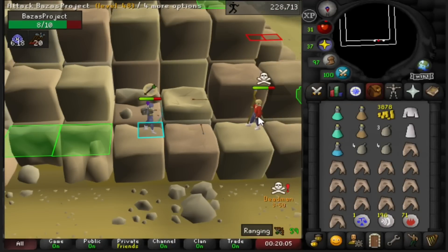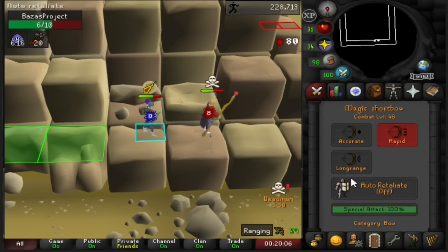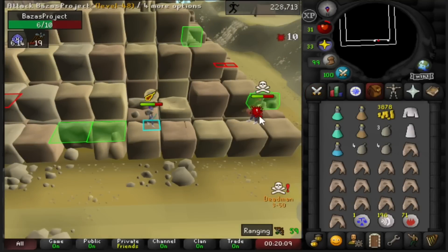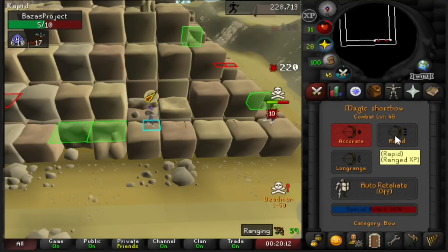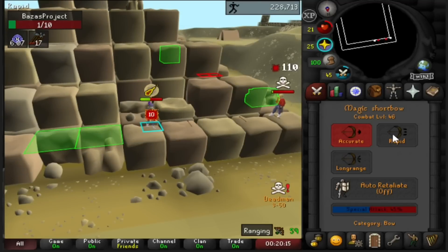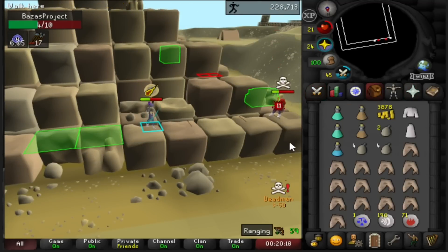Here we go, boys. Looks like another guy wants to fight us. What are they thinking, bro? Look at him. Panic. Beck, 22. Dead? Oh my... Literally one HP'd.